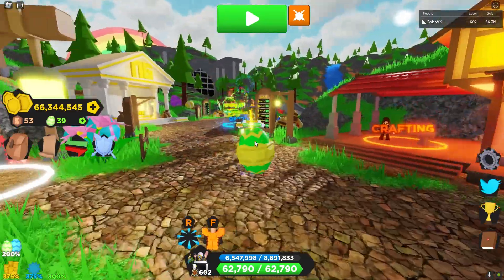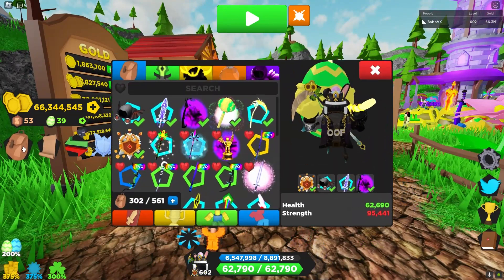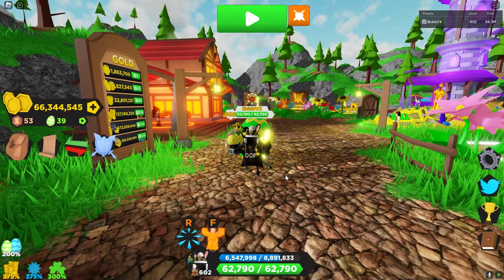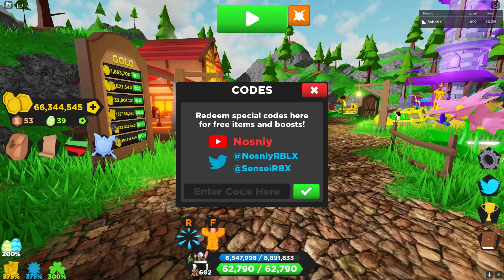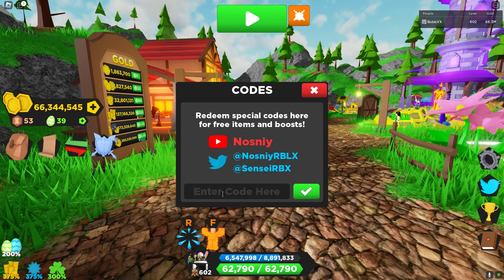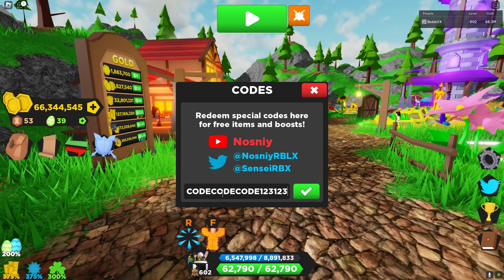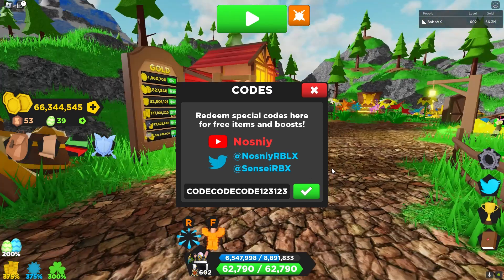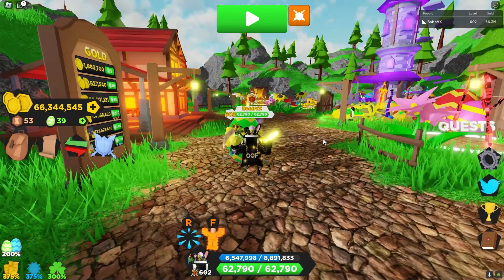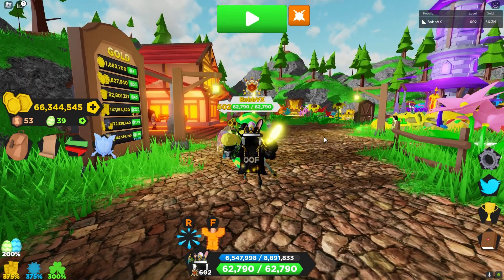Here are the codes: the first code is 'spring2023' which gives a speed potion, and the second code is 'code123' which gives a love potion. They're starting to run out of code names so they just had to do that. Make sure to like and subscribe and let me know any videos I can make to help you guys out.